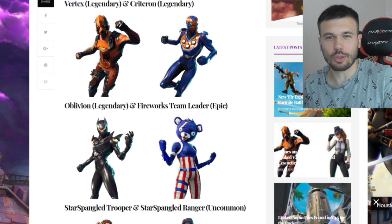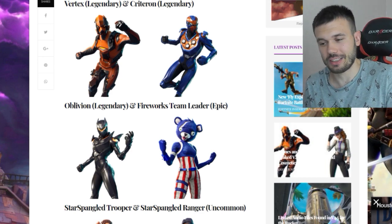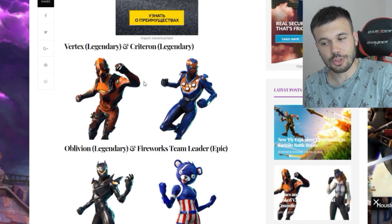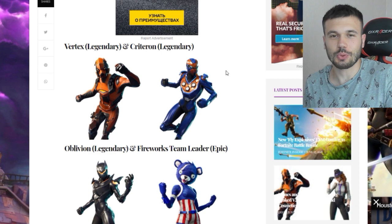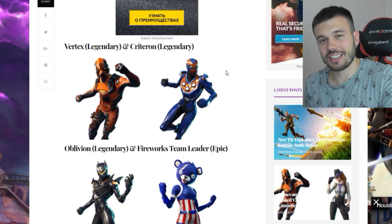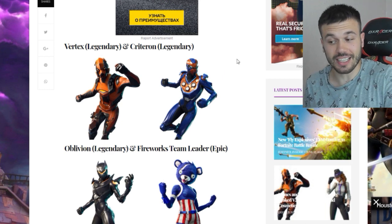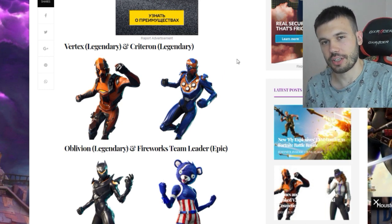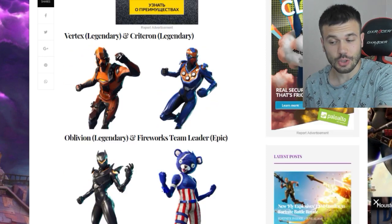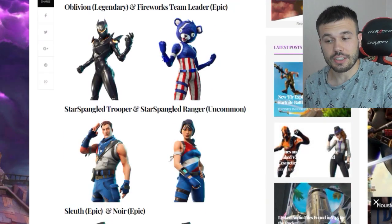The first one — I called it Cyrex from Mortal Kombat — is actually called Vertex, Legendary. It looks pretty cool. The second one: when you mix the Iron Man skin and Omega skin, you get this second one called Kriteron. English is not my first language so if I didn't pronounce it right, tell me down below — is it Kriteron or Kriterion? Anyway, you can see it right there.